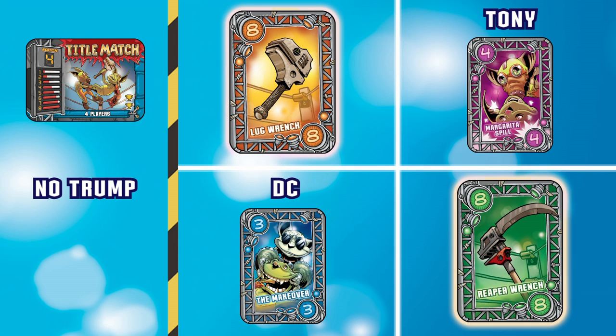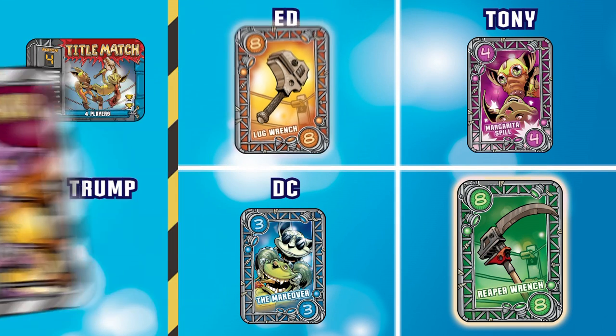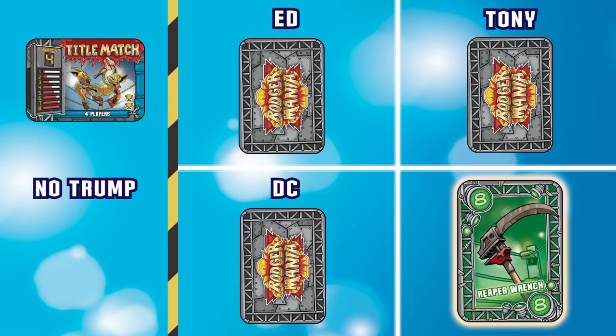Will and I are tied for highest value, and with no trump card to put one of us over the other, it's up to the player with the ref's favor card to break the tie. Unfortunately for me, Will won the ref's favor card in the last match. Like the heel that he is, Will breaks the tie in his favor, edging me out of the Title Match win.